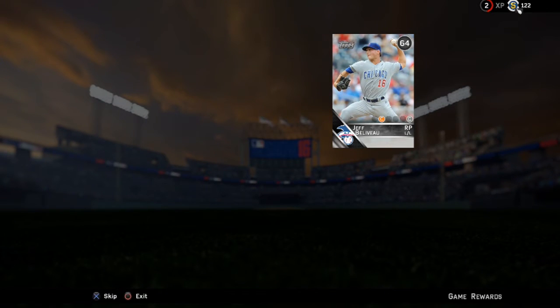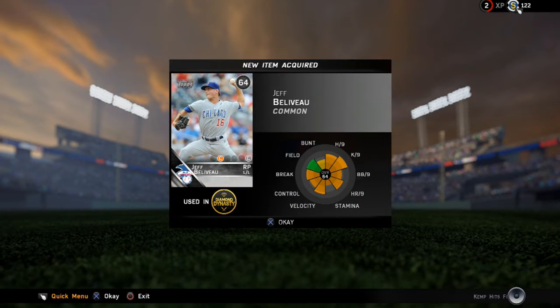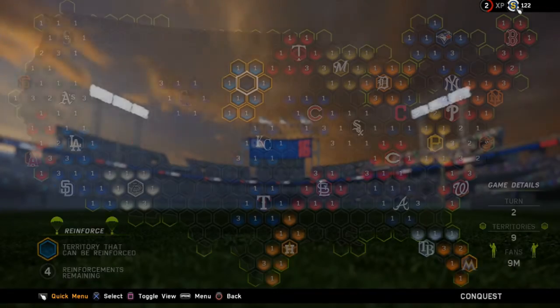No one decent here — we get Jeff Bellevue, a reliever, so he won't really do too much for us. You're not going to get a good card every time; sometimes you get really bad cards, other times you'll get good ones. It's kind of like a random draw.